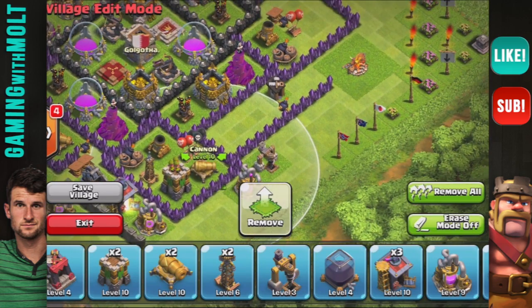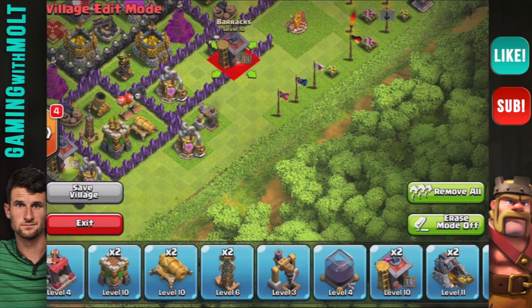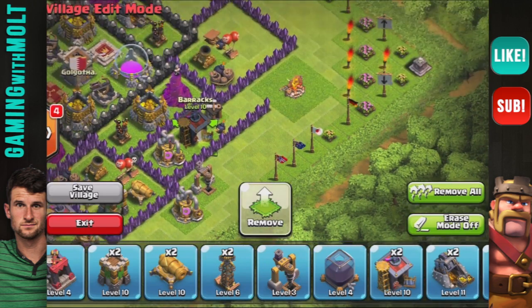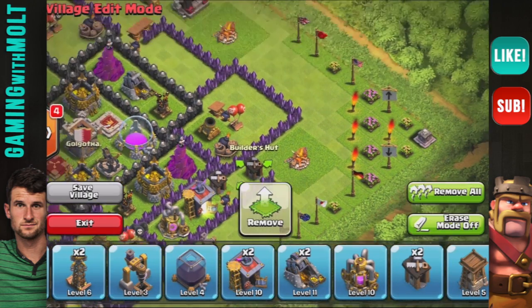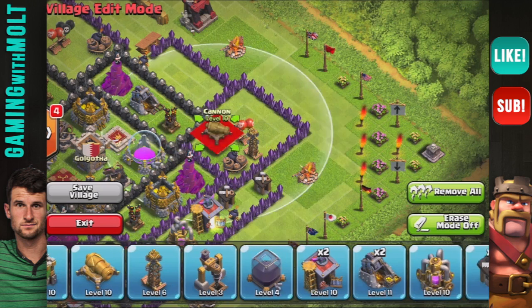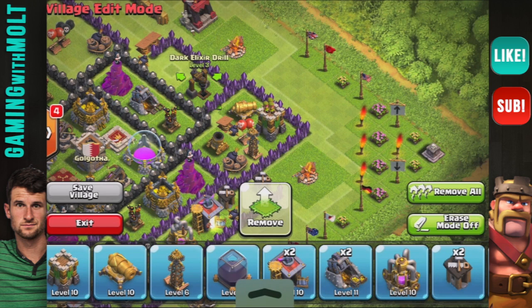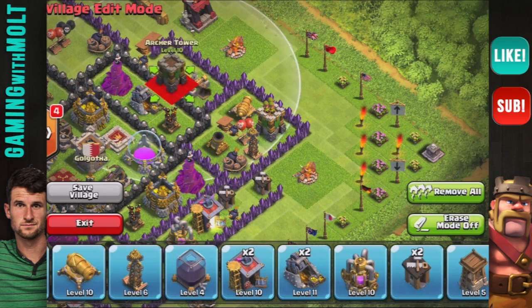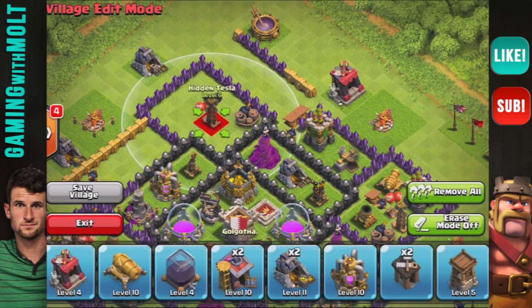We're going to keep working our way around and bring in another storage, then another army camp right there. Let's put another builder's hut right in here as well. Now we're going to bring in our other teslas and spread those out around the base — there's another cannon and then another archer tower. Spreading these out around the base really helps with the coverage of our defenses.